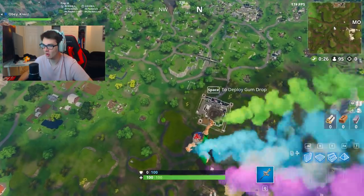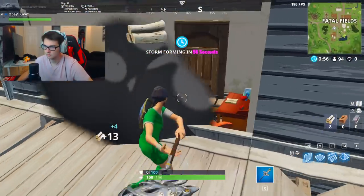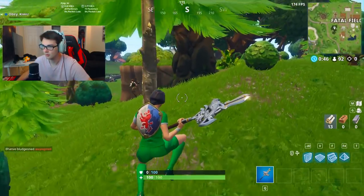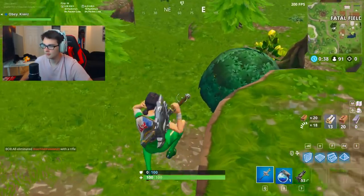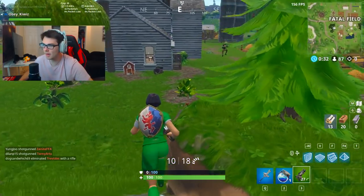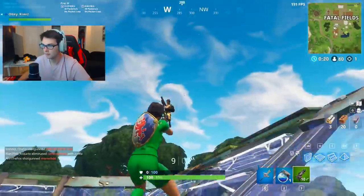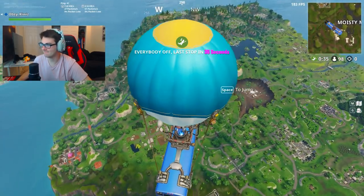Looks like we're landing Fatal Fields again — round two. Look at this default skin right here, he's just running into a wall. Is he on auto run? I'm literally going to take this chest. Hey buddy, oh I need that kill. What's a guy got to do to just land and get a gun and maybe not get trap killed? Okay, we got a pump — oh my God, it's a miracle and a gun. And a legendary FAMAS!